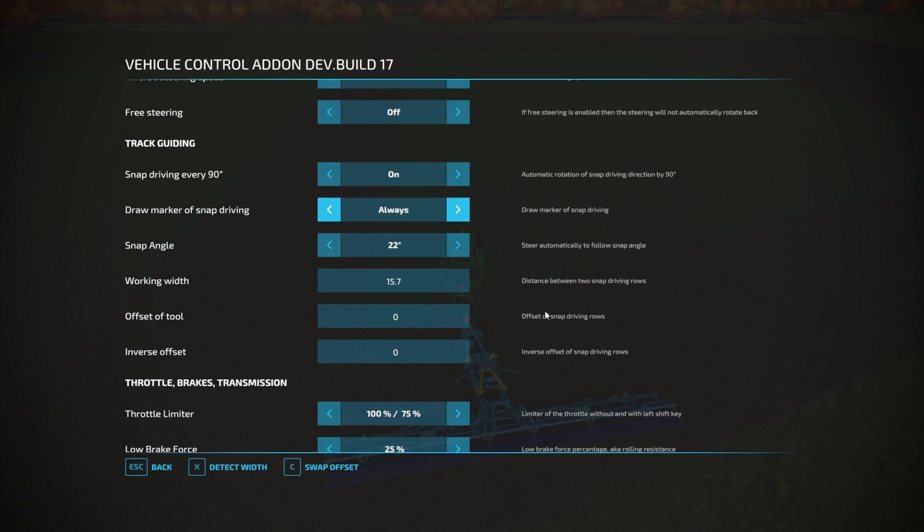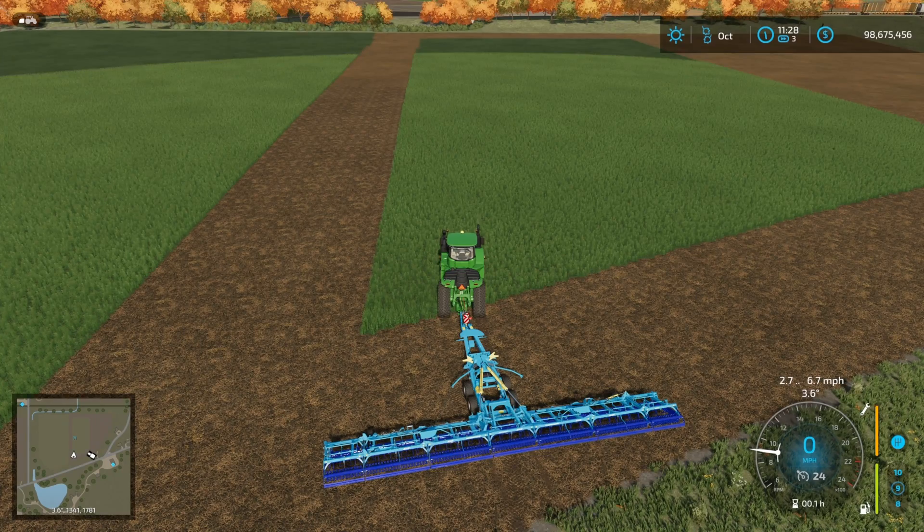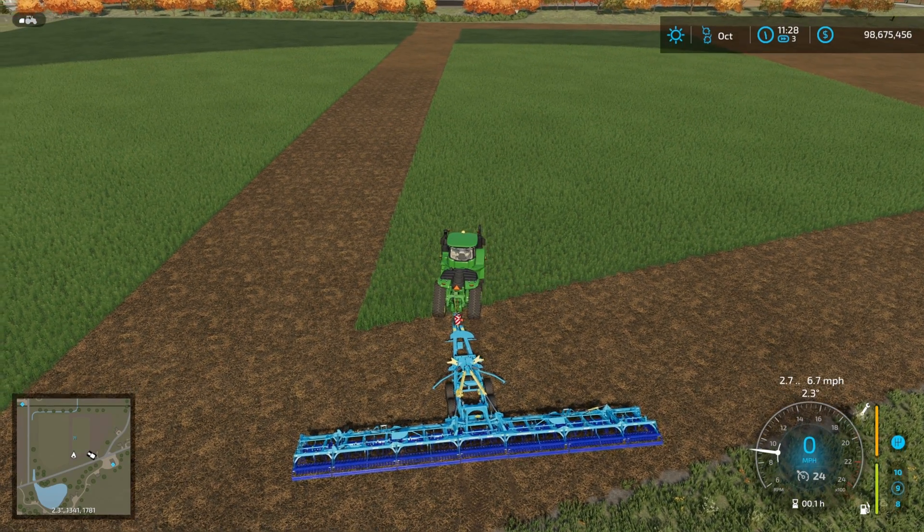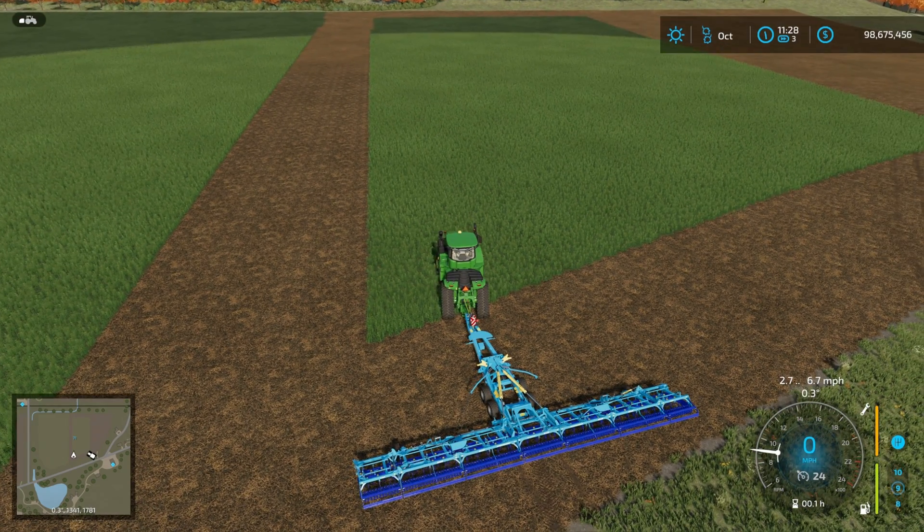Going back into the menu, the first interesting thing is the snap angle. That sets how finely you can set your heading - you can go from 1 degree, 5, 15, 22, 45, and 90. I quite like 5 degrees or 1 degree normally. That will take you to the nearest 5-degree or 1-degree point.